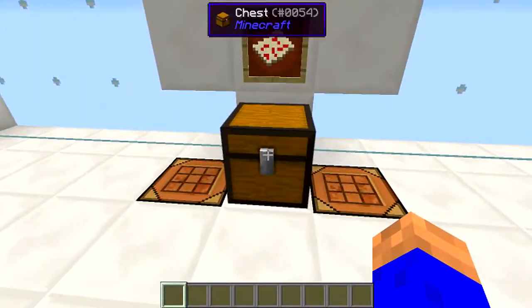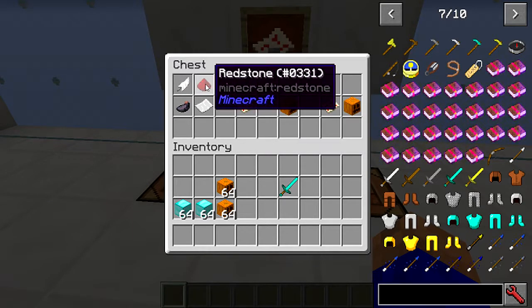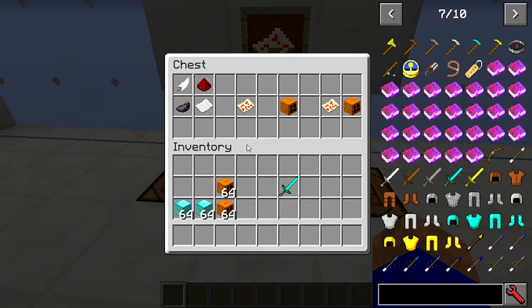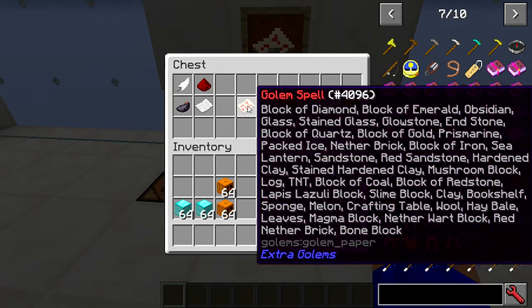How do I make these awesome golems? So the first thing you'll need to make is a golem spell. You make that with a bit of redstone, a feather, ink, and a bit of paper. Now, you see it hovers over it there — it says shift to see. So if I press shift, they're all the ones you can make.